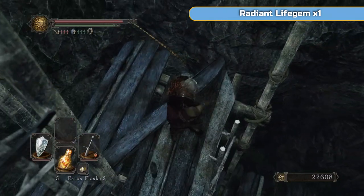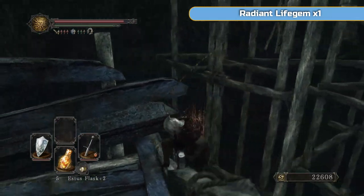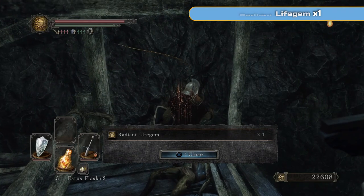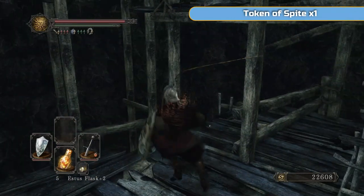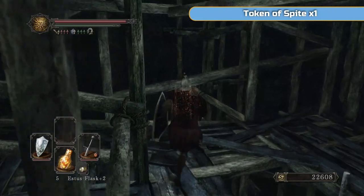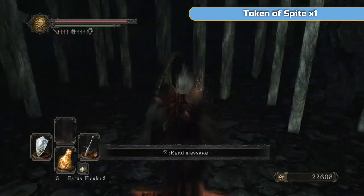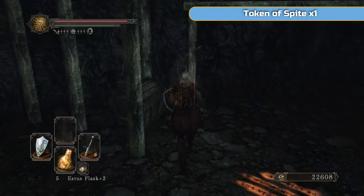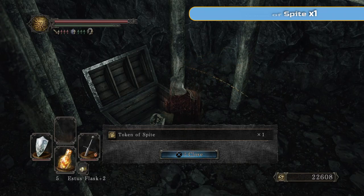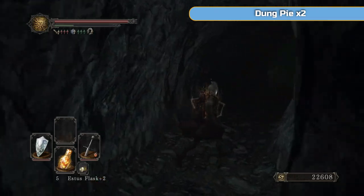I'm just going to get you through this place. At the bottom here there's going to be a chest with the Token of Spite. You may remember the little dwarf guy who was after the executioner's boss - we need to give that Token of Spite to him and he's going to allow us to join his covenant and we'll get that trophy. We'll go there eventually. You can do it whenever you like, but there's no rush.